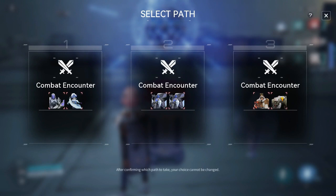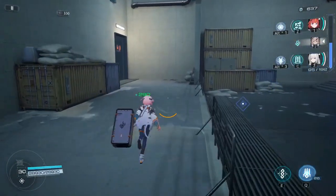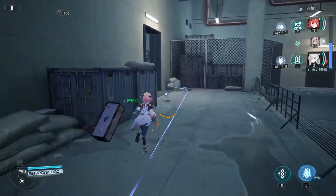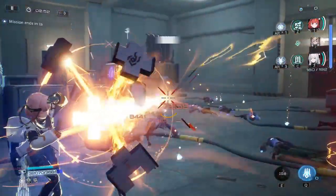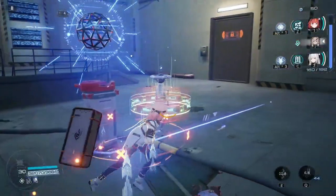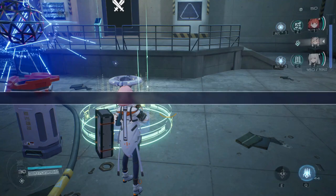When you start a run, you'll be dropped into a room with three doors. You'll choose a door and find either a safe room, a supply room, a shop room, a combat room, or a boss room. Once you complete the room's objective, you'll choose from another three doors until you reach the end of the maze, where you'll have a guaranteed boss fight. Each room will increase the threat level of the maze, which will make enemies a little bit tougher.